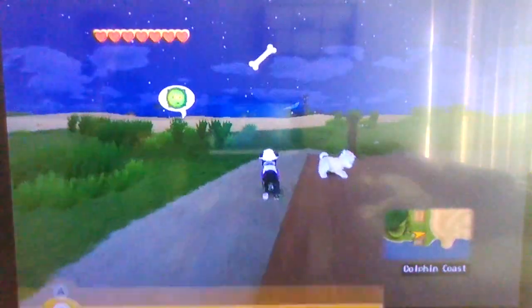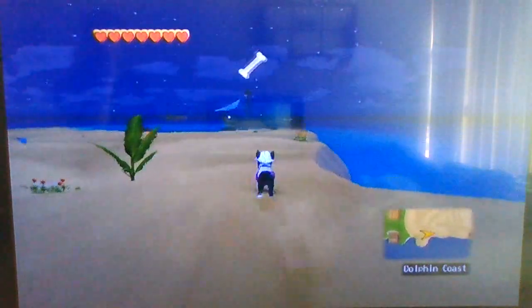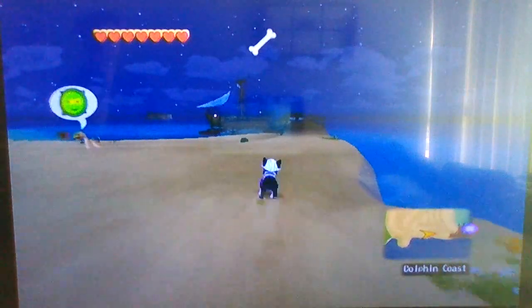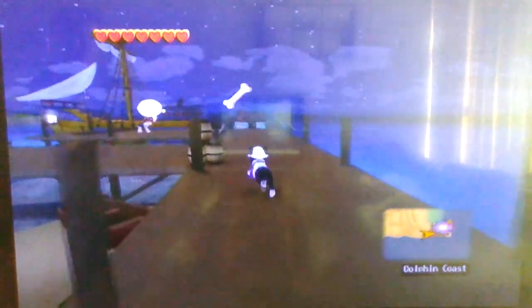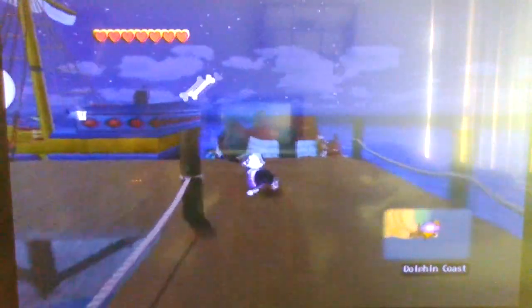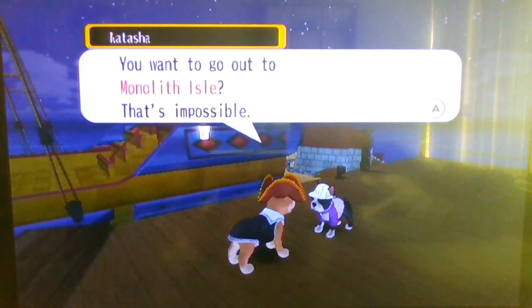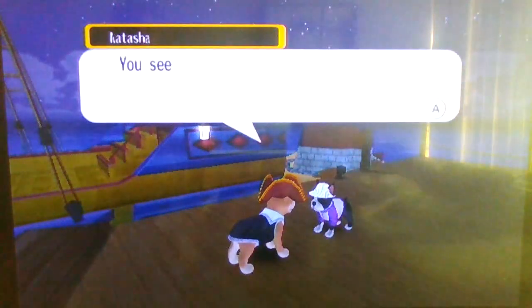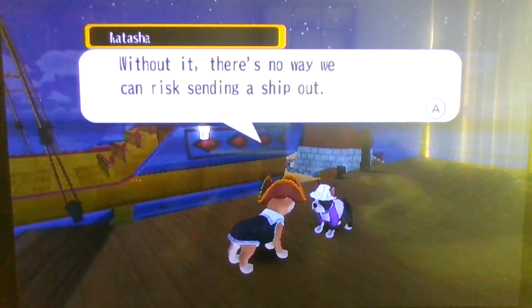But one problem — the lighthouse is still destroyed. The lighthouse sure has seen better days. You want to go so high, but you can't actually pop the boat. You can't really destroy the lighthouse without it. There's no way we can reach here with any ship house.